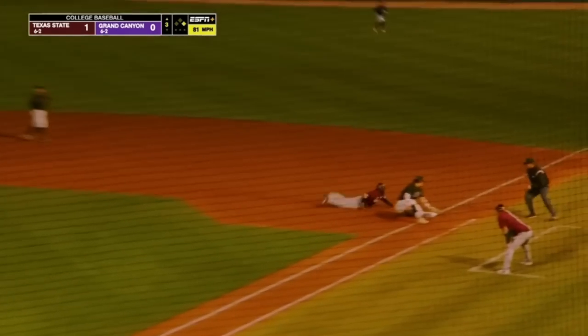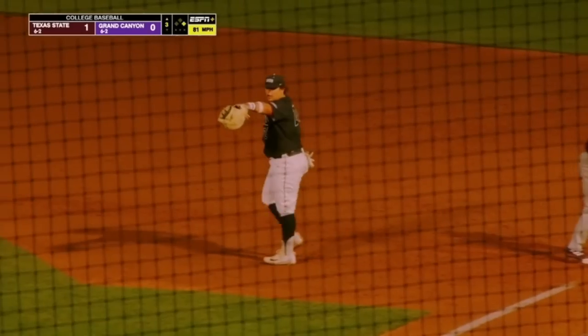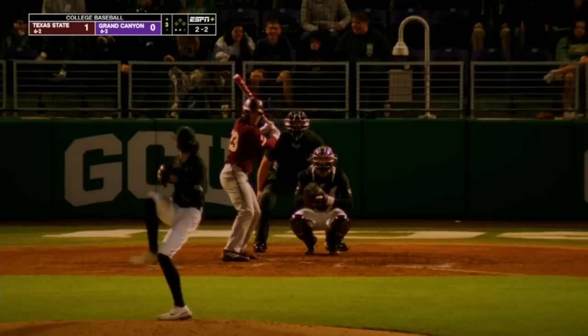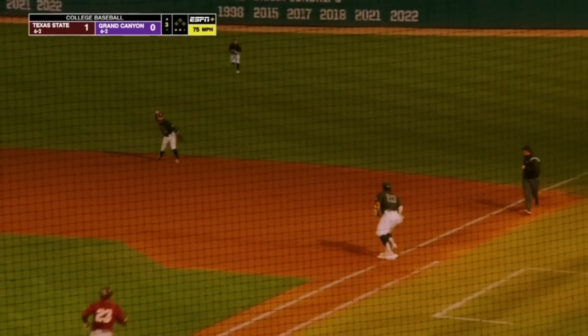Throw back to first, and they got it — even though the throw was on the foul territory side of the bag. Ground ball to the right side, Zach Gregory throws it out.